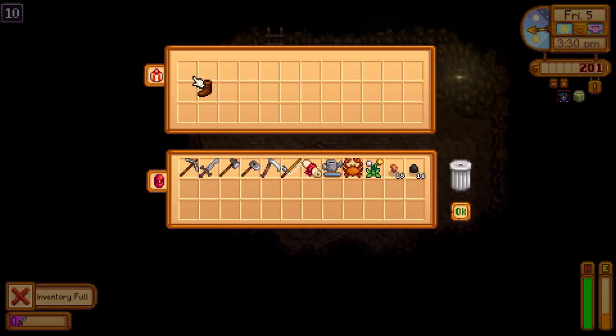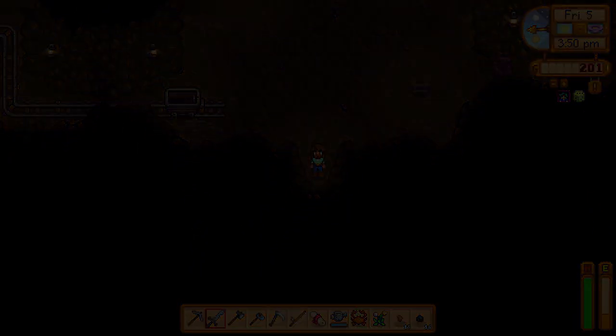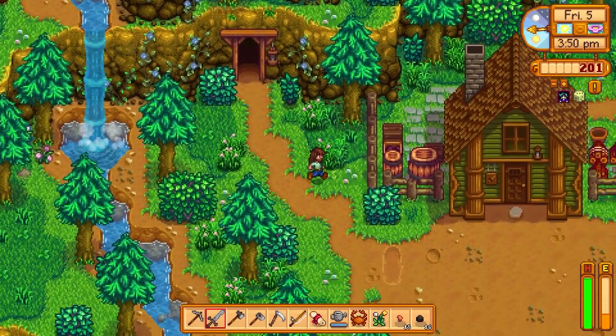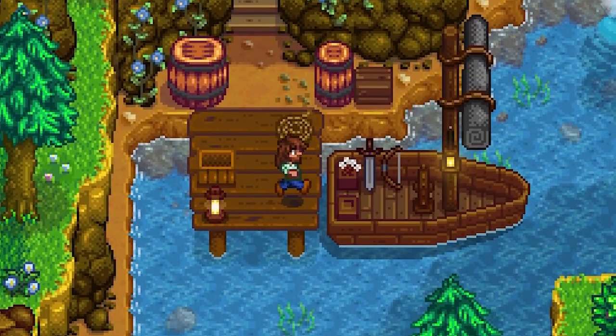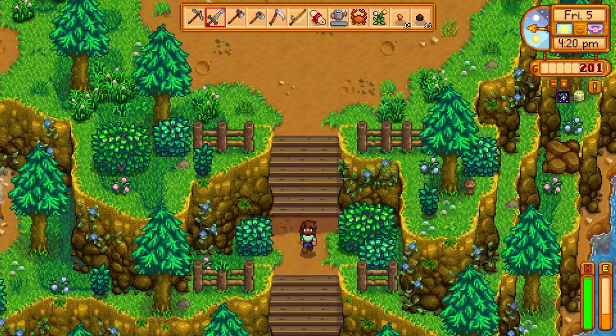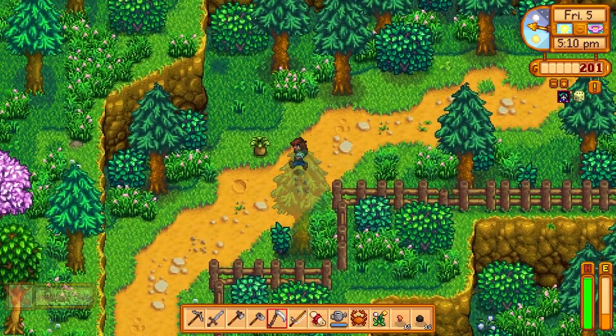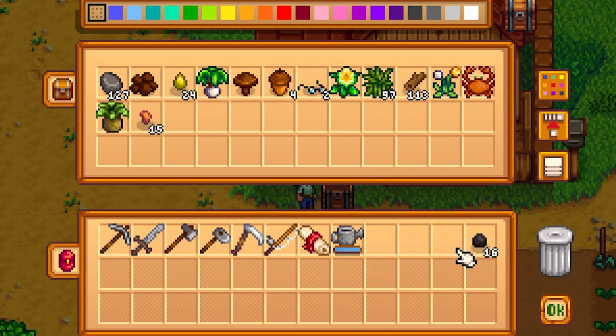Made it to level 10 — leather boots. There we go, put those on. Let's go ahead and get out of here, though. Not too bad — making it to level 10 on the first day, and we got 15 pieces of copper. Oh, this is cool — a little boat. Wonder where that goes. That's a little weird having the cave over on this side now — just takes some time to get used to. The next upgrade we definitely have to get is a bigger backpack, that's for sure.